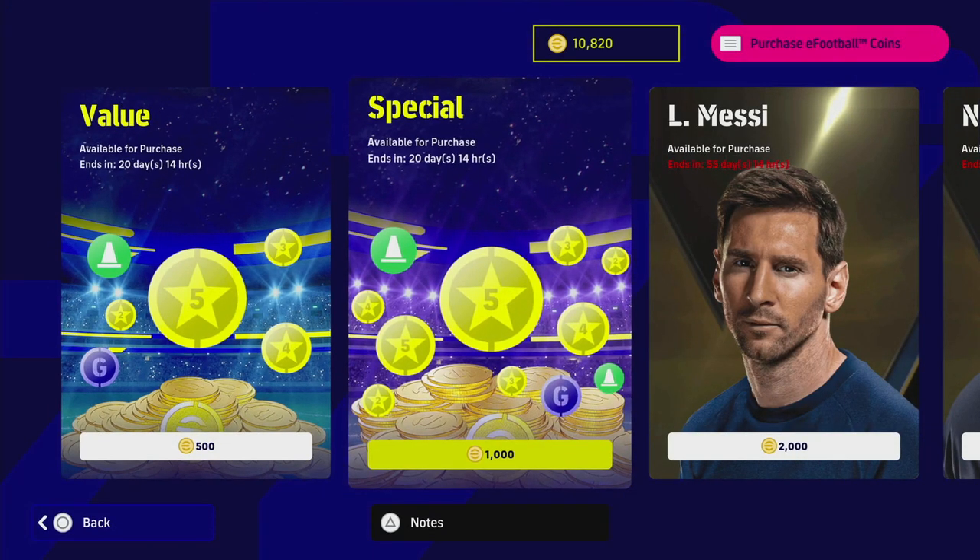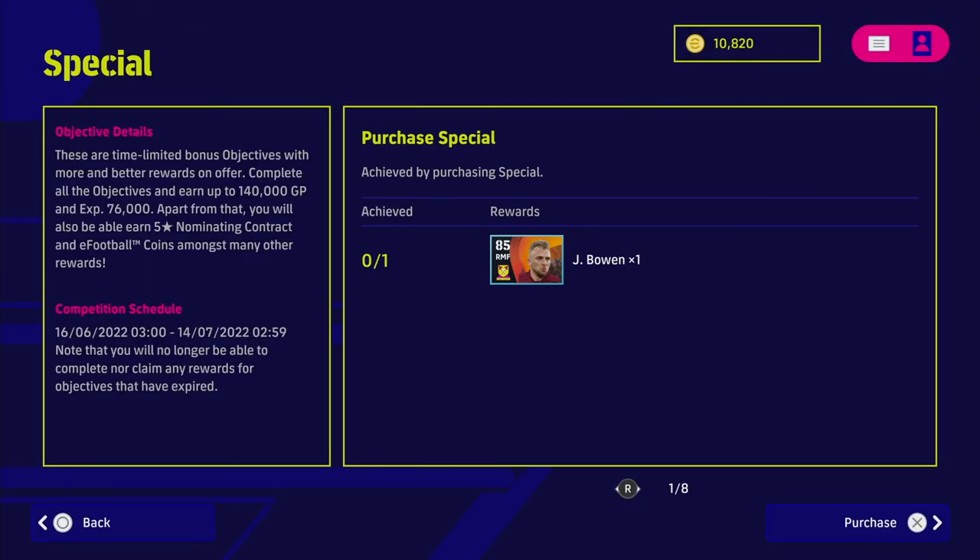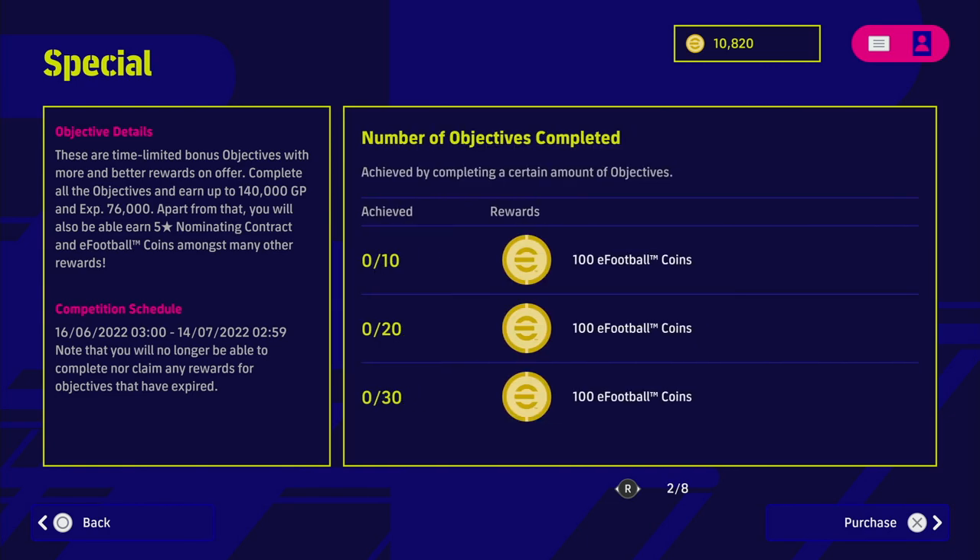For the special pack, it's double the price — 1,000 coins, so about 10 euro or seven to eight pounds — which means double the rewards. I don't know why Bowen is in there as a reward; maybe he's a hidden beast card. But if you complete all the objectives there, which effectively you should from just playing games over the next month, you'll get 140,000 GP, 76,000 training points, and a nominating contract.